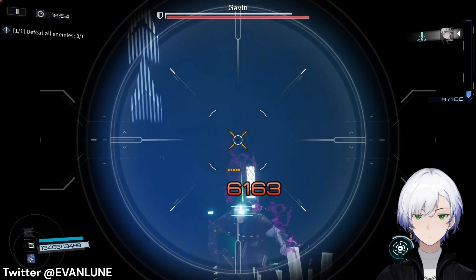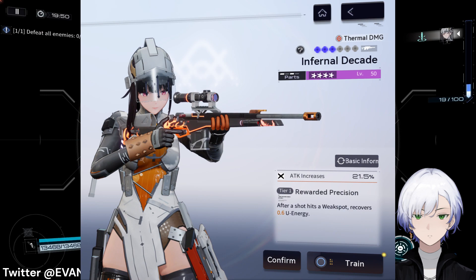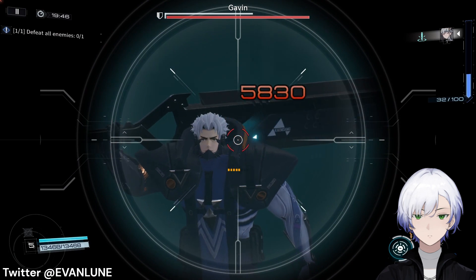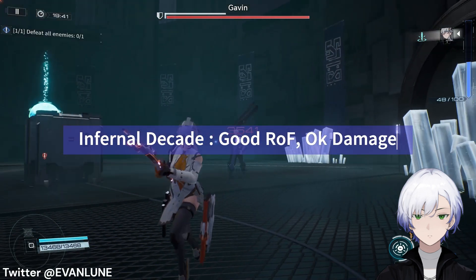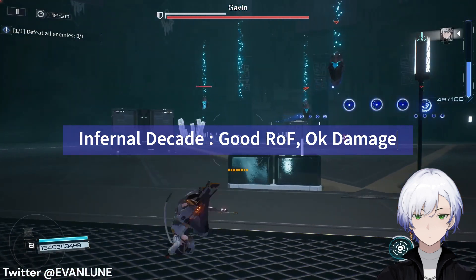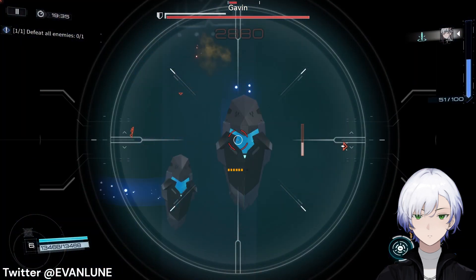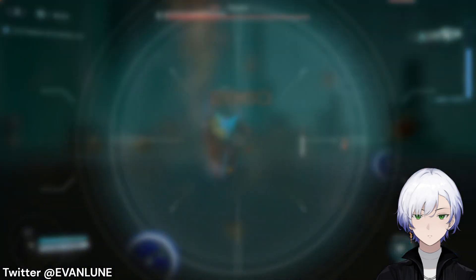Next, let's talk about the 4-star weapon I recommend for Yao if you don't have Space Cowboys yet — it's the Infernal Decade SMG Auto Sniper Rifle. It has a good rate of fire, good damage, and it boosts your ultimate energy gain whenever you shoot with it, so you can catch her ultimate more often. Infernal Decade is honestly my favorite sniper until now, and I'd really consider sticking with it if they release an SSR version.